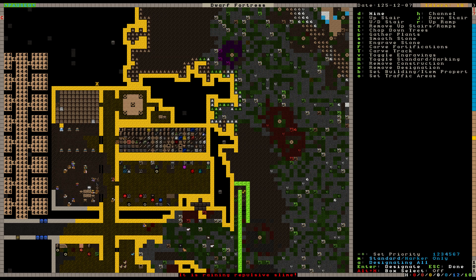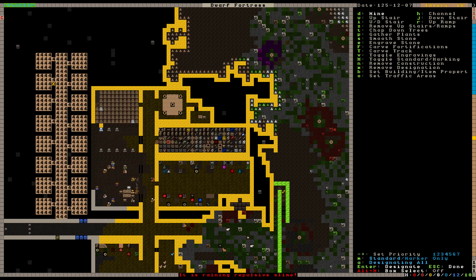Now I see all kinds of designations going on — I can see the priorities of these things. At a priority four I'm happy for you to continue mining this out. However, I want a priority three for you to mine this out — I want this up. There we go — so this will be a priority three stockpile for stone, and I guess a lot of this will simply be taken out and put in here as soon as it's melted down to bars.